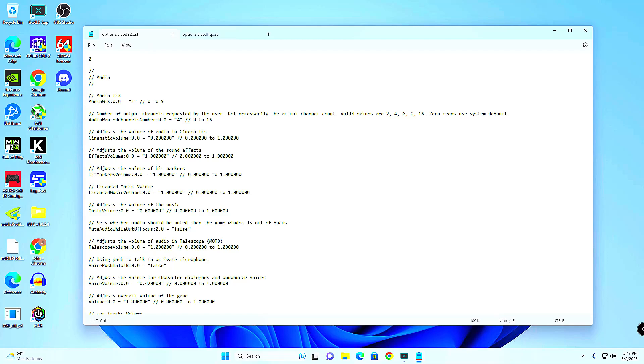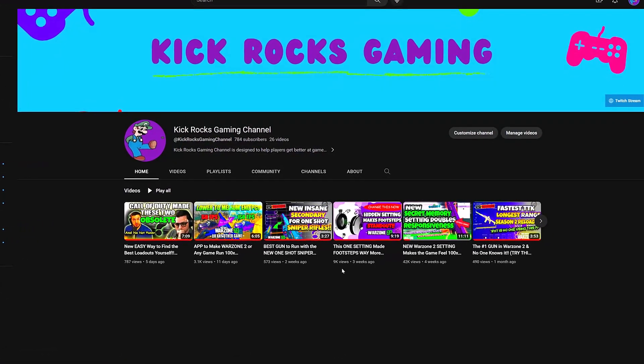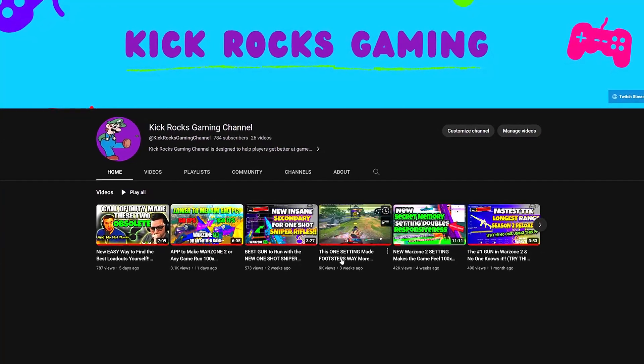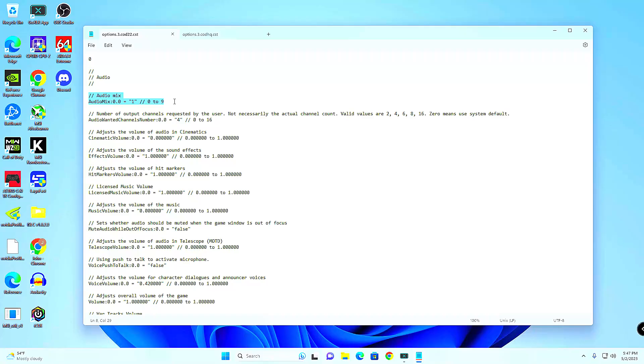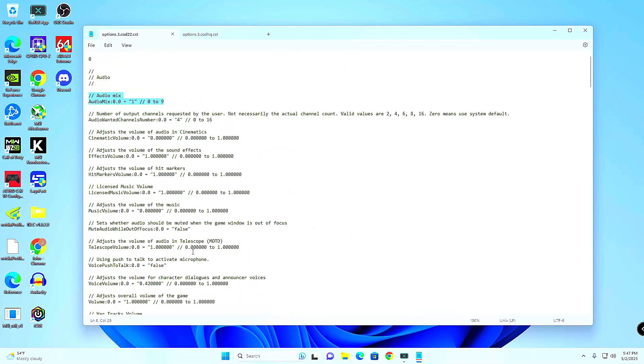This first setting called Audio Mix — I did a video on that not too long ago showing how it can actually make the footsteps louder if you have it set right. I keep it at one. I also have another video about a setting in here that can make the game feel more responsive. I'll link both in the description. I have a bunch more videos like this planned and I'm going to continue to try to find ways to make the game better for both console and PC, so make sure you're subscribed.